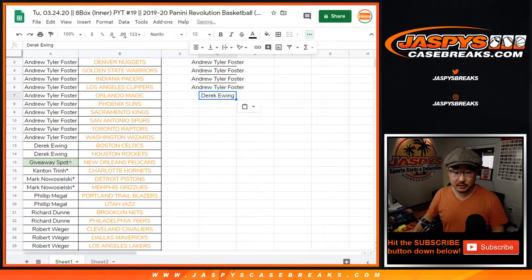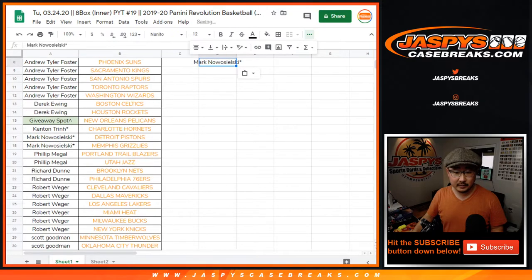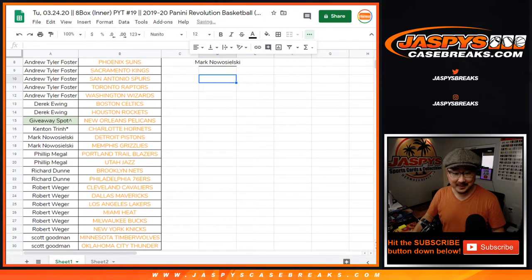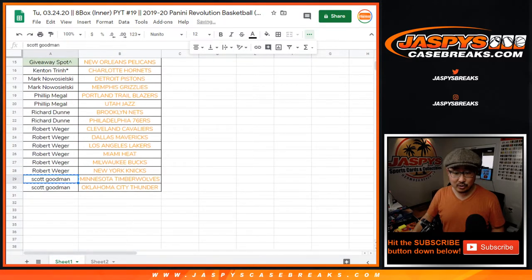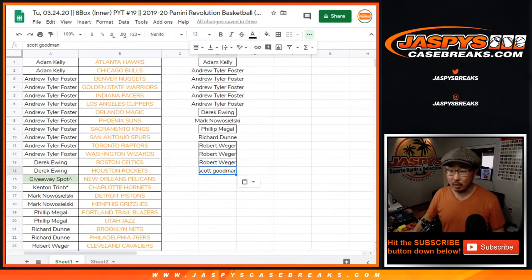Derek, you bought two, so you get a spot. Mark, you bought two, you get a spot — I think it was actually Kenton with last-spot mojo, sorry Mark. Phil, you got two, you get one. Richard D., you got two, you get one. Rob, you got six, so you get three entries. And Scott, you bought two, you get one.